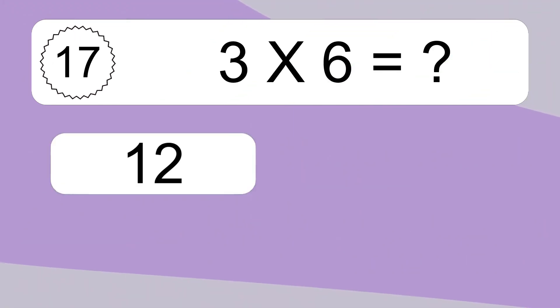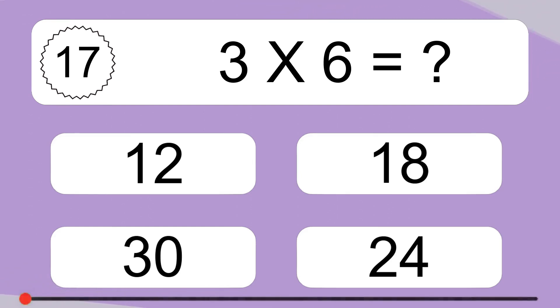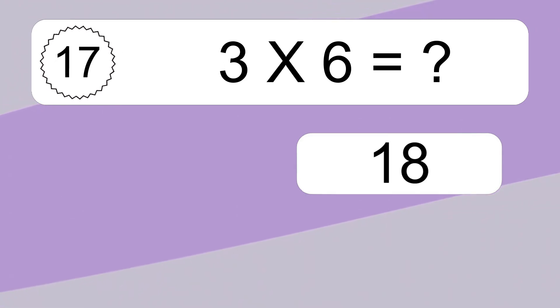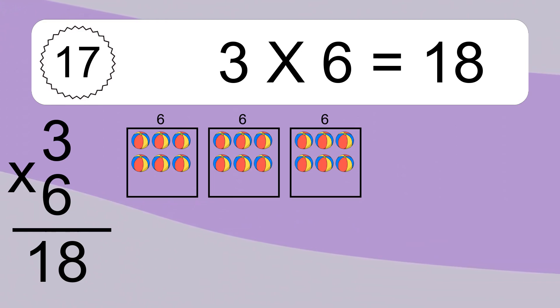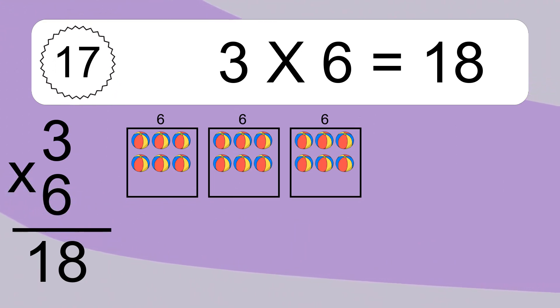3 times 6 equals what? 3 times 6 equals 18. We have 3 boxes, and each box has 6 colorful balls inside. If you count all the balls in all the boxes together, you will have 3 times 6 balls. This equals 18 balls.